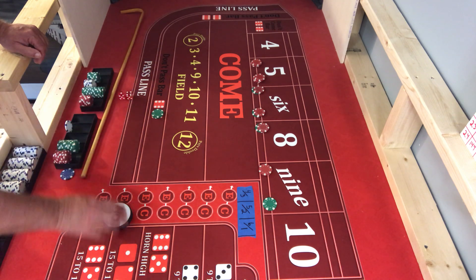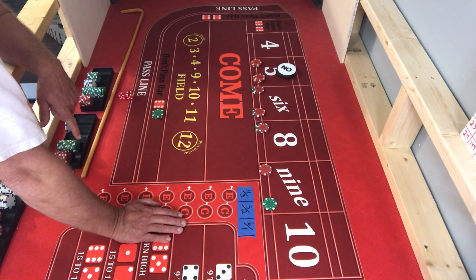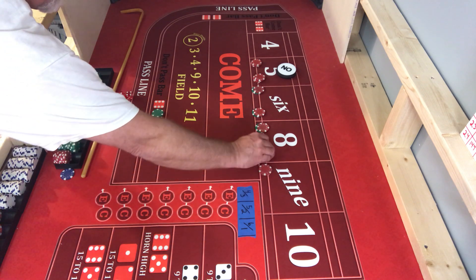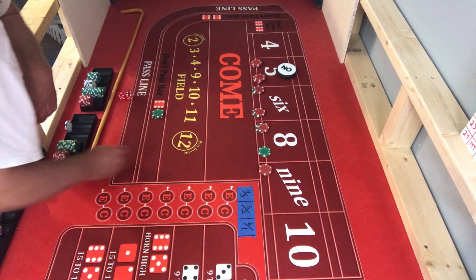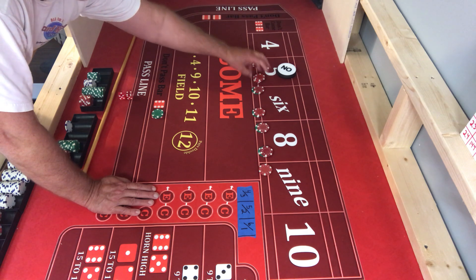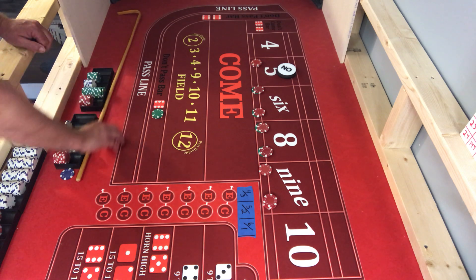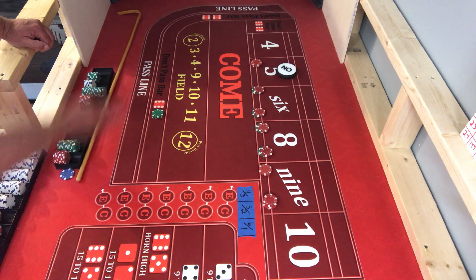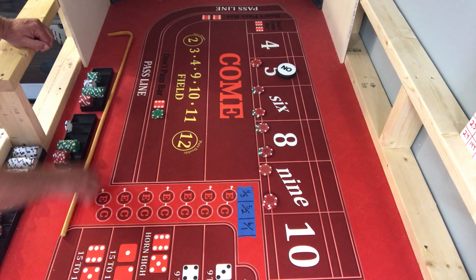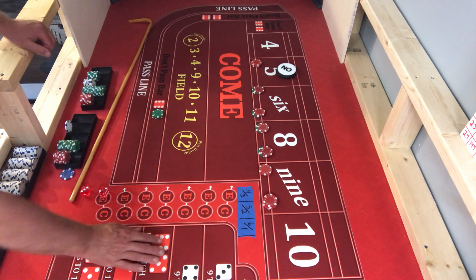Five is the point. This one can move back to the eight and I'll add a red chip on it. We'll move this one over to the nine. We got a 10 — we don't have anything on the 10. We got a five — the don't pass is getting its butt beat. 20, it's going to pay 28.